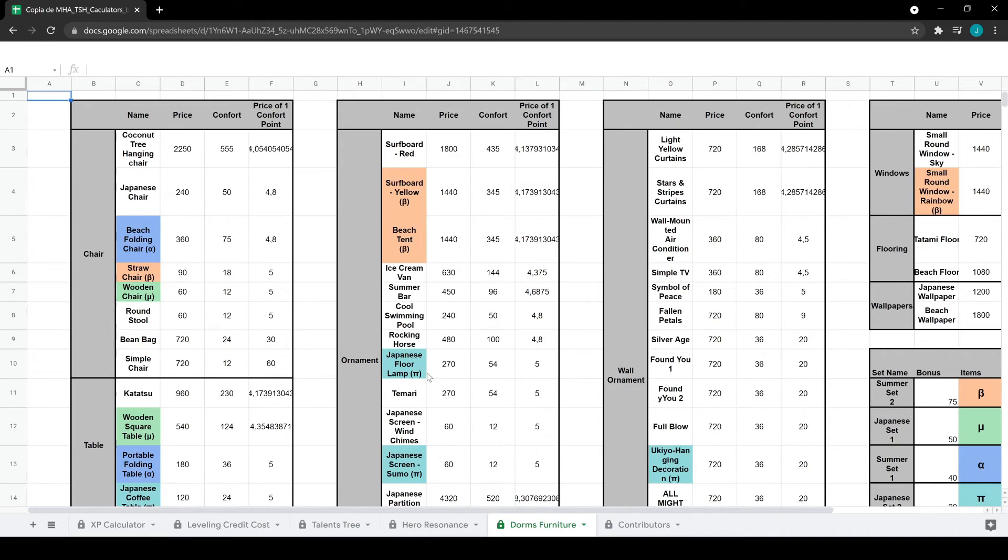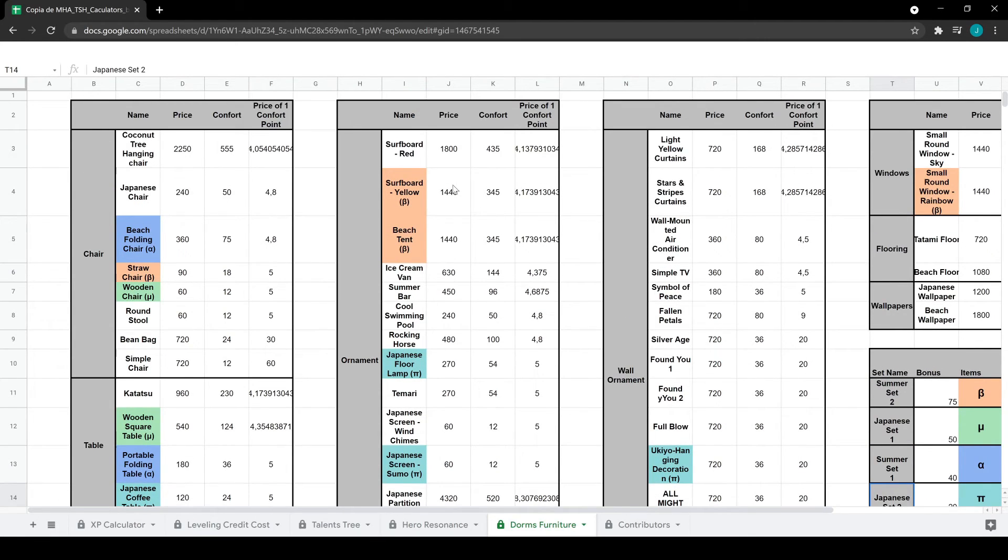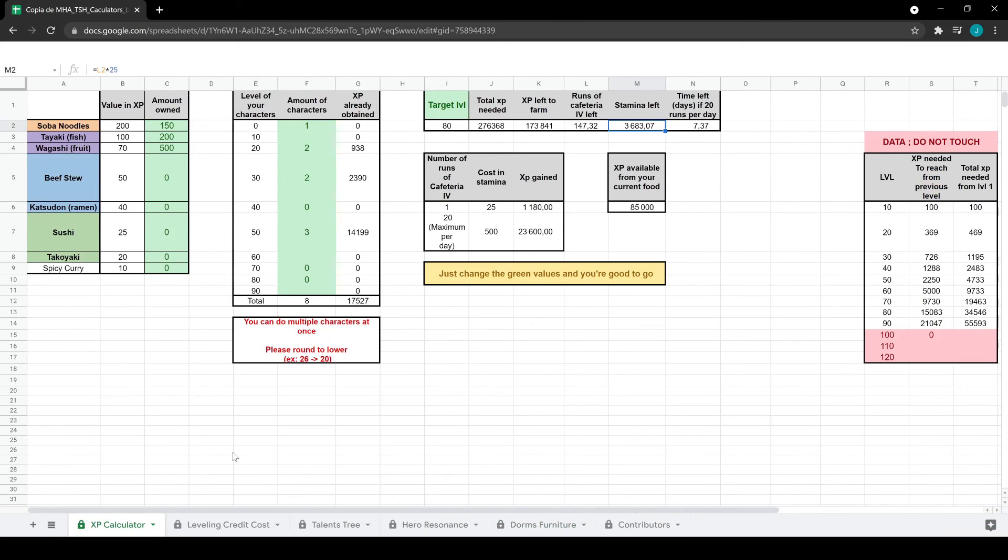The dorm furniture section looks intimidating but isn't that complicated. Color-coded items are part of sets — summer set and Japanese set, two sets each. It shows the price for each item, how much comfort it gives, and therefore the price per comfort point. The key insight from this calculator is which items give the most value — the cheapest items with the most comfort for your dorm points.